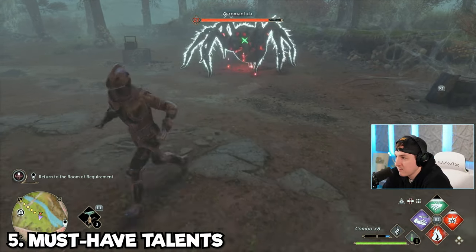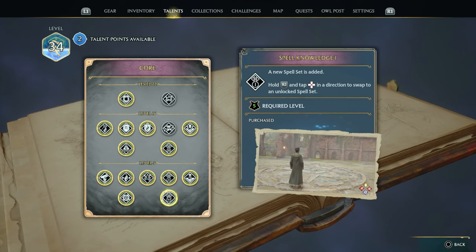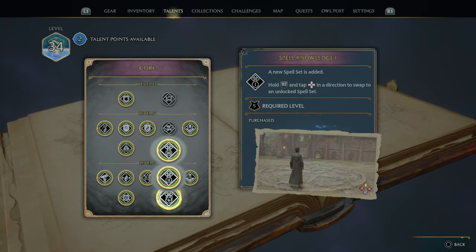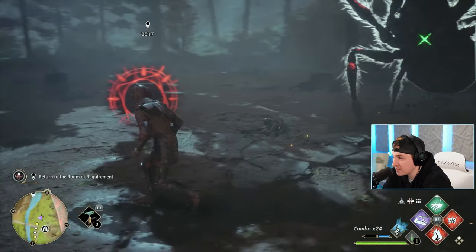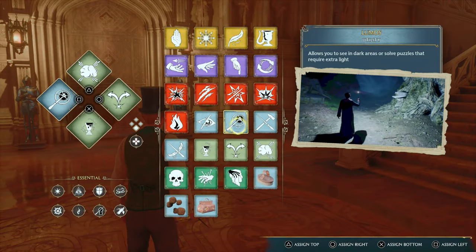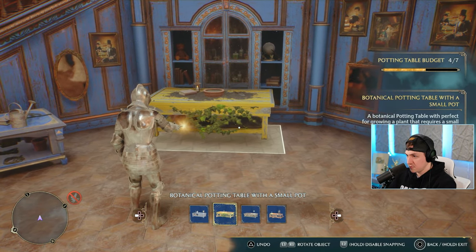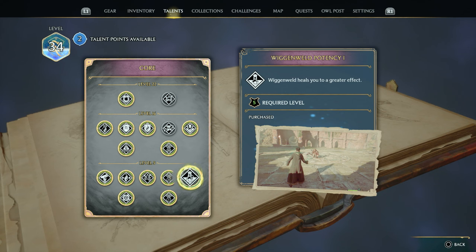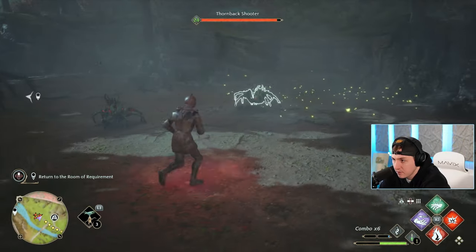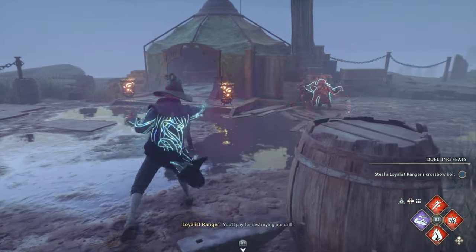When it comes to talent points, there are five I recommend you allocate no matter your playstyle. The first three are in the core section: allocate one point for an additional spell page — by end game you'll need four separate pages for combat, beast care, room of requirement decorating, and utility spells like Reparo or Lumos. The next recommended point is Wiggenweld Potency 1, which increases healing per potion, and at level 16 you can get Wiggenweld Potency 2 so one potion fully heals you. The final recommendation is Swift — holding the roll button teleports your player extra far, great for moving around the battlefield quickly.